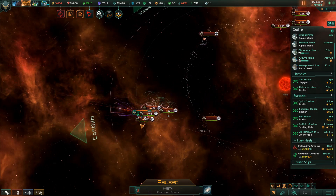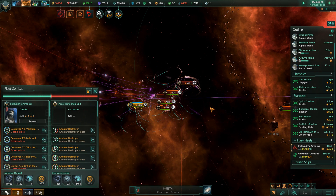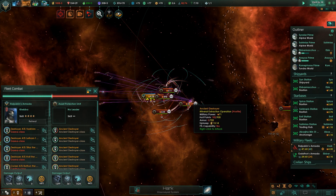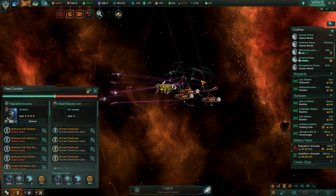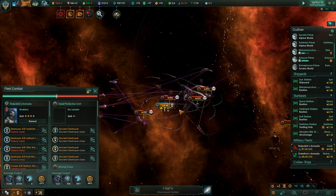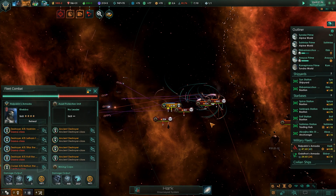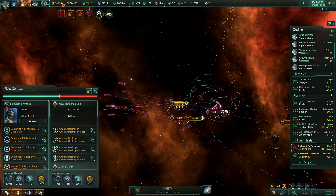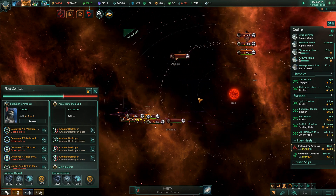They actually all jumped on top of me from different directions, so this is a little bit dicier of a fight. I still think we have the edge. We've still got this, but they are managing to destroy my ships a little bit more. The point defense destroyers haven't arrived yet either. But we're still beating them handily, and hopefully gaining some energy from it in the process - as each fleet dies we'll be better off.